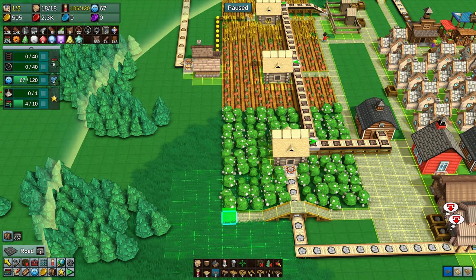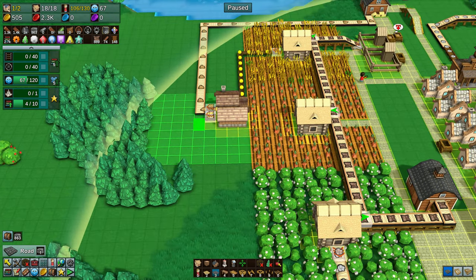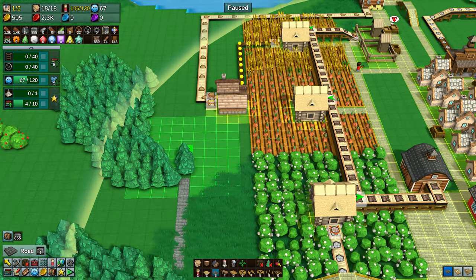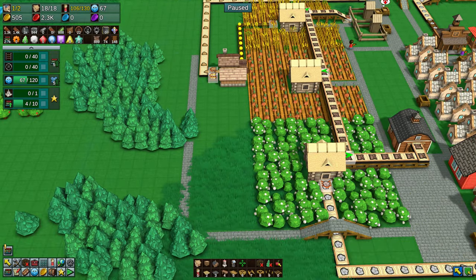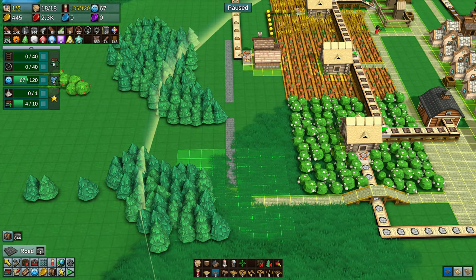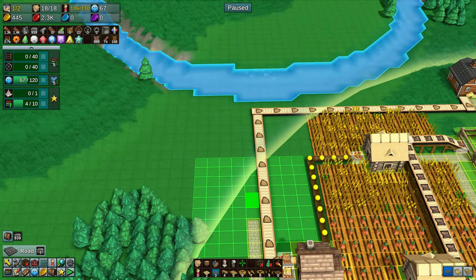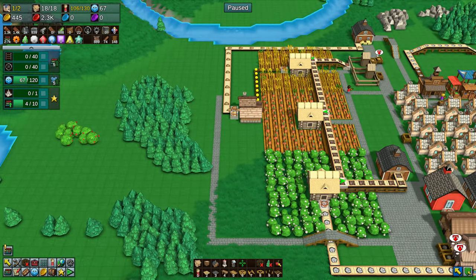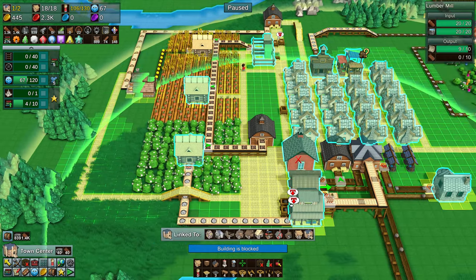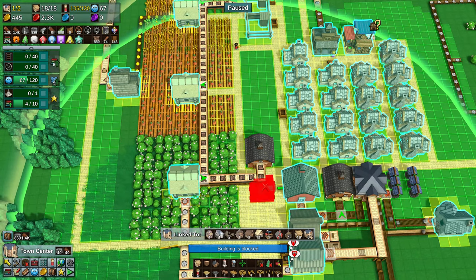That finished product can then go straight to the shop to be sold. The trees are in the way so I'll very shortly get rid of those. I'm putting a road in just in case I need to move items or carriages and carts. I'm using the stone because it's much, much faster.